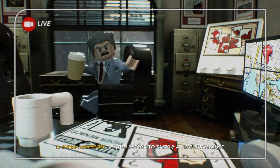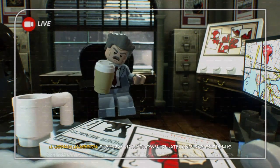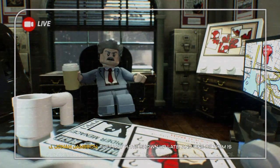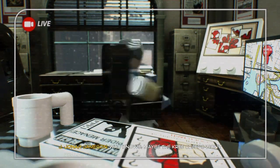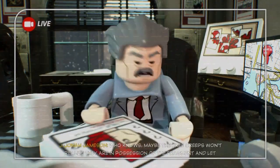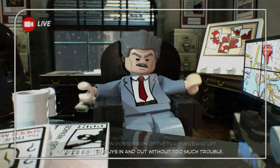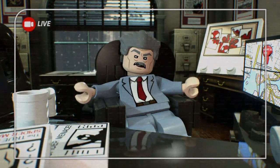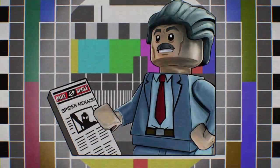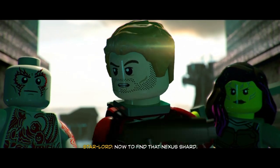No better team for a mission against extraterrestrial oddballs than the Guardians of the Galaxy. They may have shown up late and one of them is a glorified branch, but you gotta respect their can-do attitude. Who knows, maybe the Kree creeps won't realize they're in possession of the fragment and let the guys in and out without too much trouble. Well, a guy can dream. Now to find that Nexus shard.